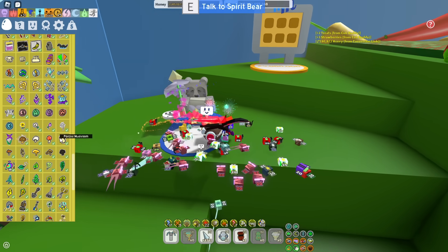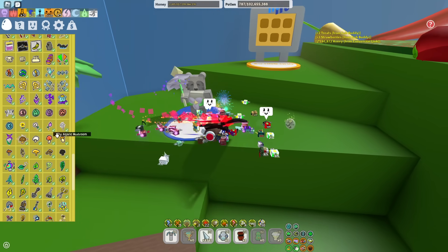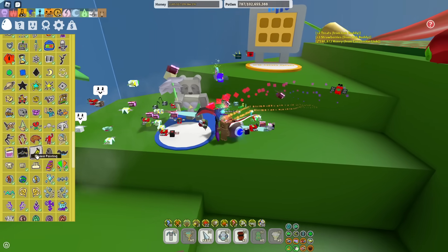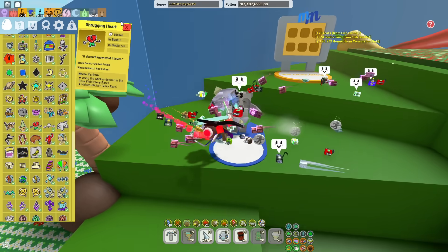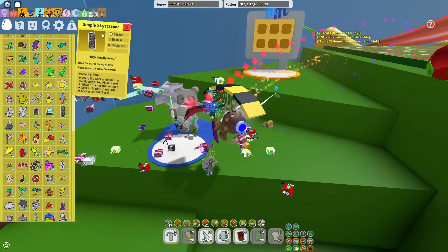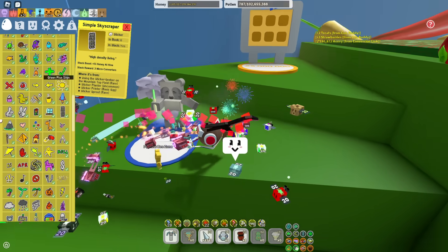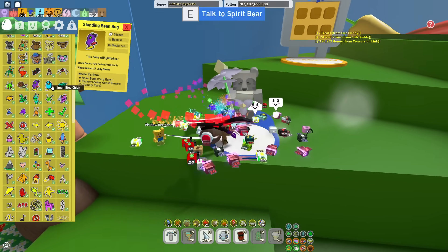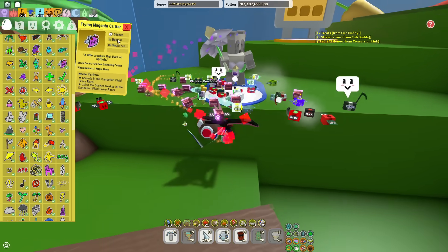For Spirit Bear, it does actually want you to get quite a few flower stickers, so getting any of those will be a really good idea. Then some Pink Chair stickers, Shrugging Heart ones, Window stickers, and Simple Skyscraper ones. Basically things like the Bean Bug, Small Blue Chick, Cat Pull Bee, and Magenta Critters will mostly be for Spirit Bear.